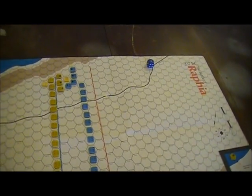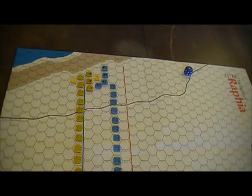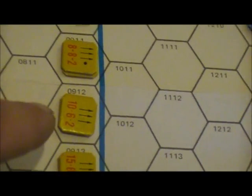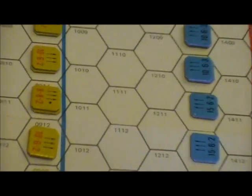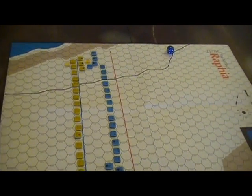You have to roll, and my setup kind of doesn't represent this well, but mainly in the secondary layer, although some of the units — you have to roll higher than the morale factor, which is that middle number, in order to stand.